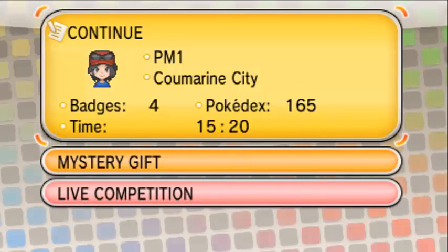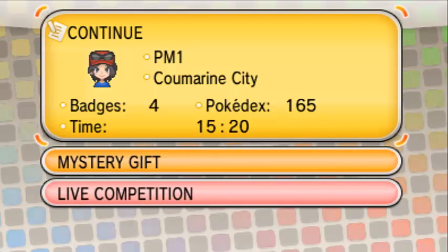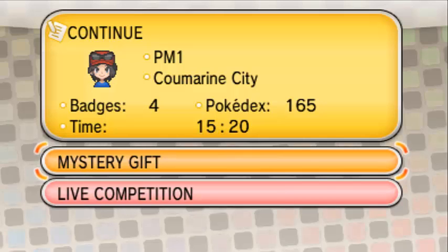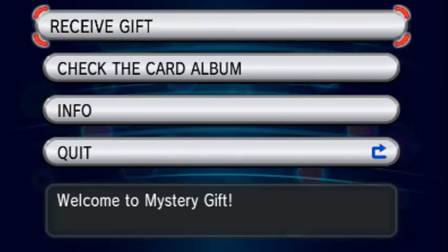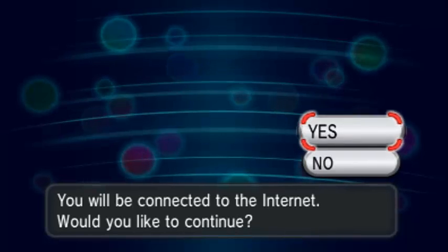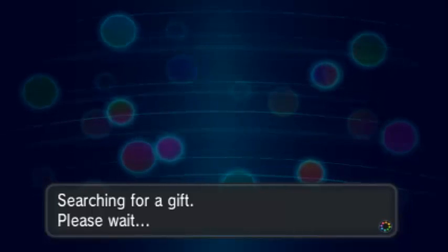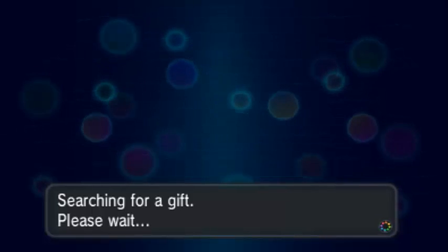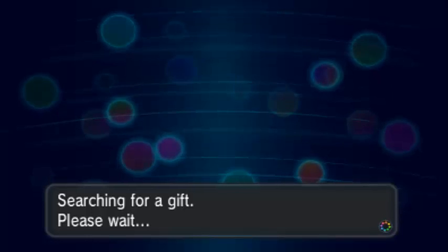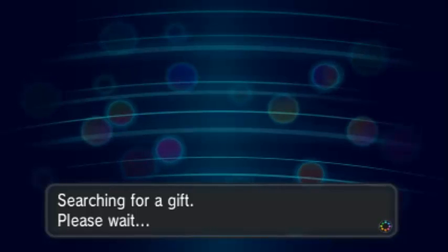What's up everyone, phoenixmaster1 here and welcome back to some more Let's Play Pokemon X and Y. Let's go ahead and grab our Mystery Gift, which is a Torchic with Speed Boost. We'll receive the gift via internet - many people have been saying in the comments that I should get this. This event is open till January 15, 2014.